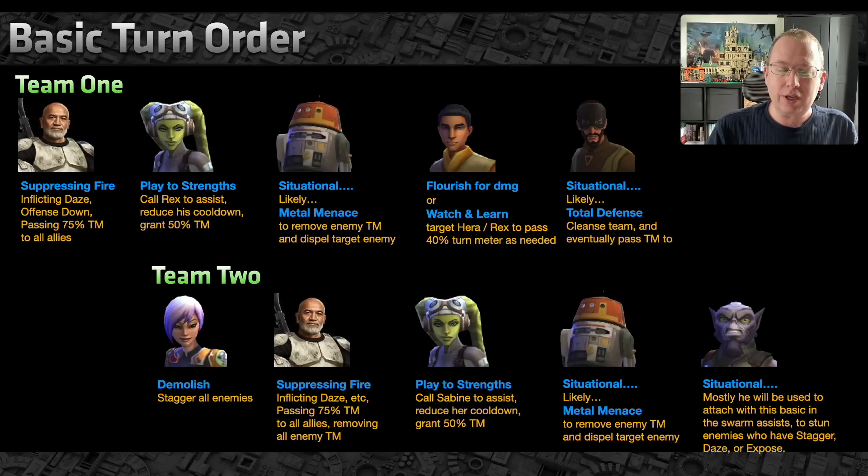Chopper is situational — if enemies have pre-taunts or Han Solo's Shot First, you'll likely use Metal Menace to remove those buffs and then remove 10% turn meter from every enemy for each buff removed. Next, Ezra's Watch and Learn targets Hera or Rex to grant 40-50% turn meter, pulling Hera back ahead for a second turn before enemies act. Kanan uses Total Defense to cleanse and pass turn meter — when the foresight expires, the entire Phoenix squad gains 50% turn meter and he gains 100%, creating a loop.